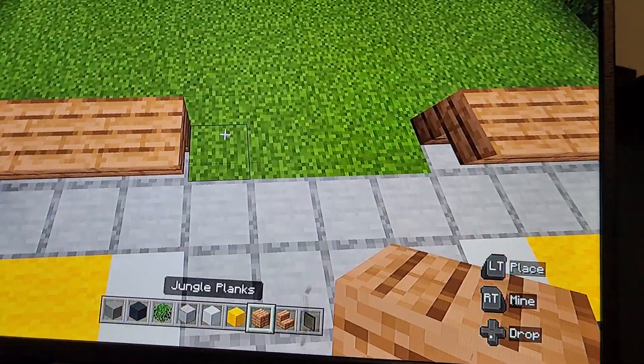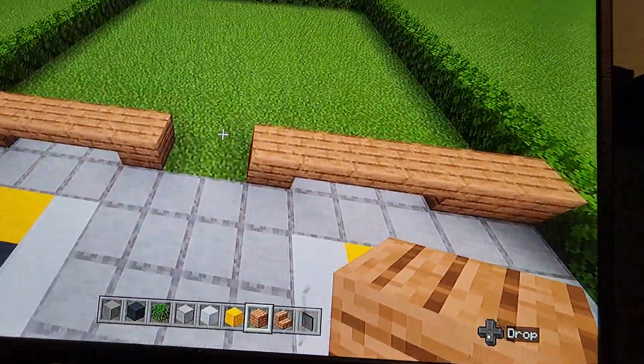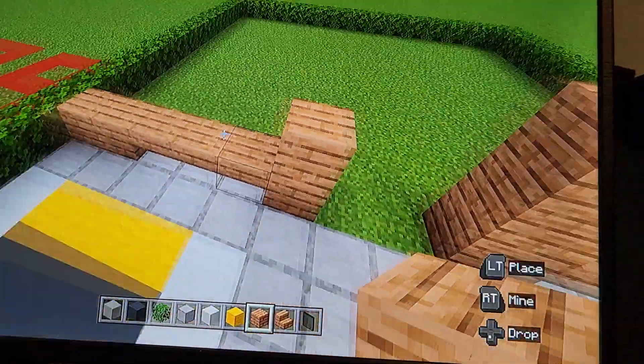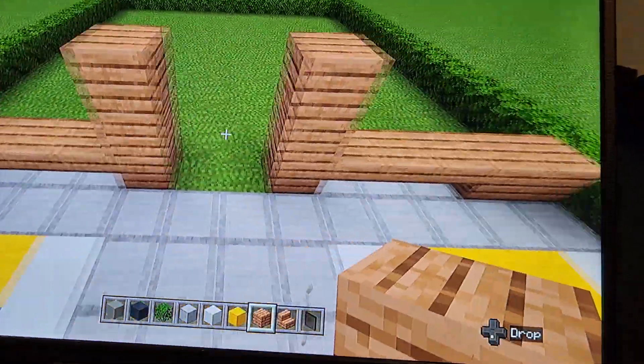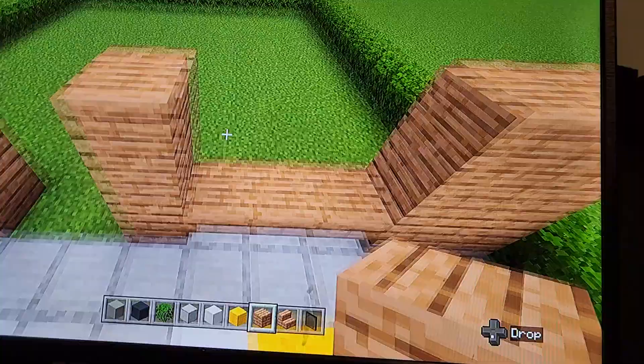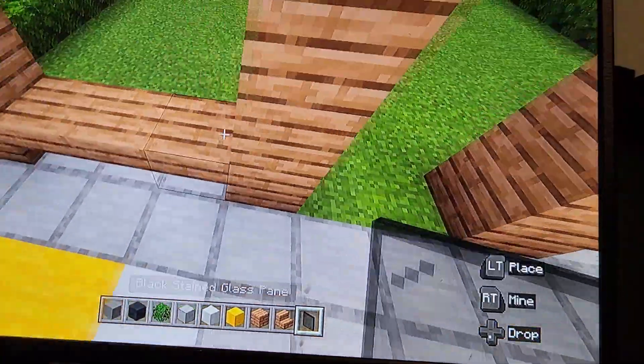You want to have jungle planks on the ends, then extend the jungle planks up by two. All the jungle planks — not the jungle stairs — extend up by two. On top of the stairs, put two rows of black stained glass pane.